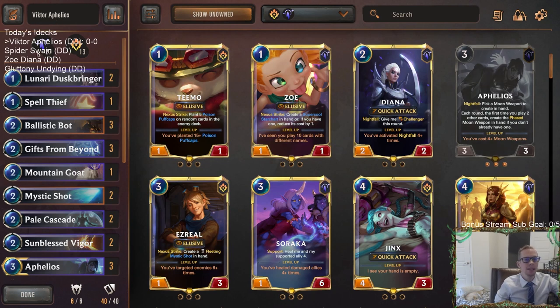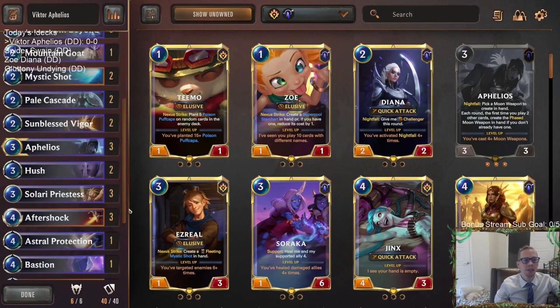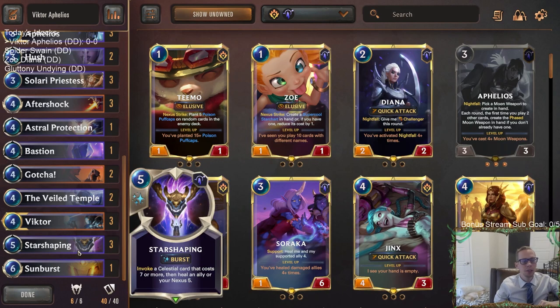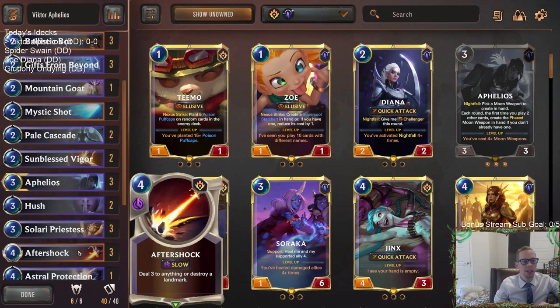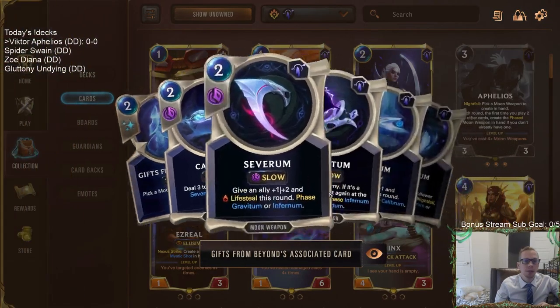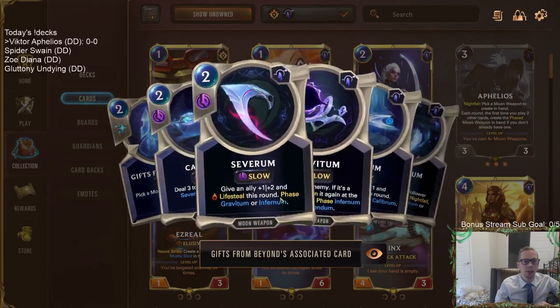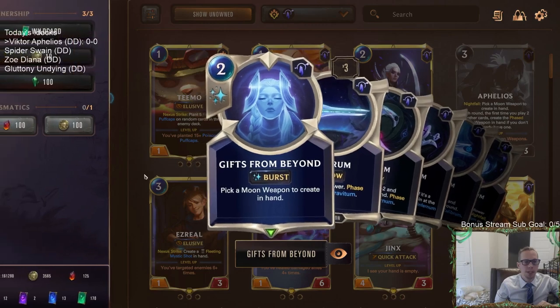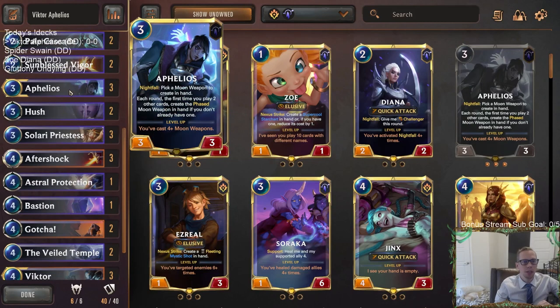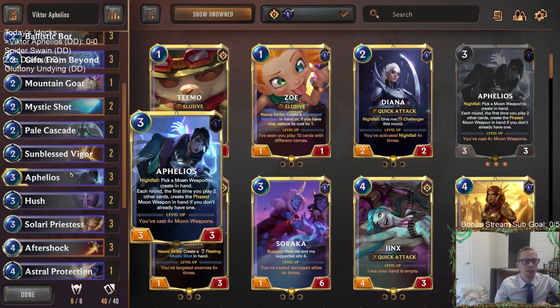This is our first donation deck of the day - we've got four viewer submitted decks to play today. This one is building the best Victor Aphelios deck that we can, with lots of good removal and a good amount of card advantage. I really like Gifts from Beyond in Aphelios decks - I think it's a really solid card. The moon weapons are just really good, and so having that selection, even though you're spending four mana for a moon weapon with the two spells together, you get a nice selection of what you need for the specific game. Plus it's two spells if you have the Veil Temple out, leveling up your Aphelios faster.